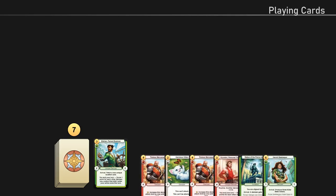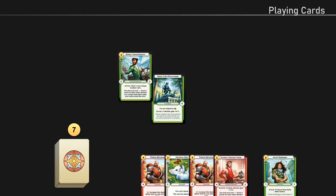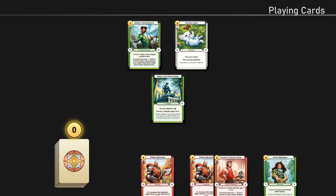Playing cards: you can play cards from your hand or champion zone as long as you have the gold to do so. Playing cards is the primary way to progress your game plan.